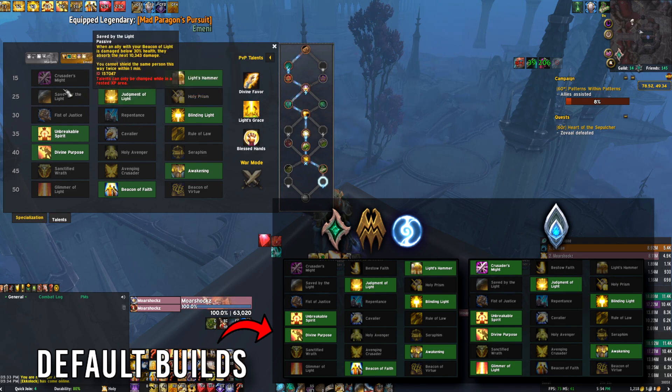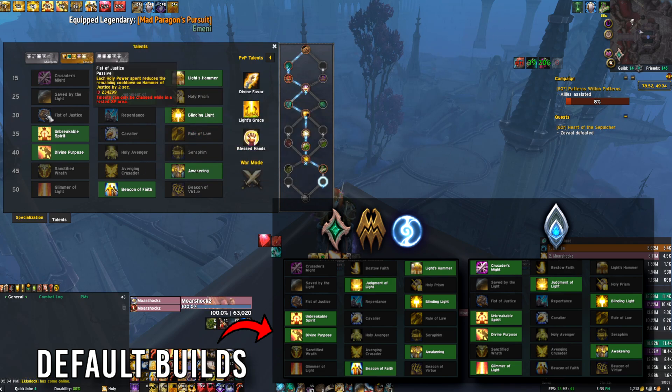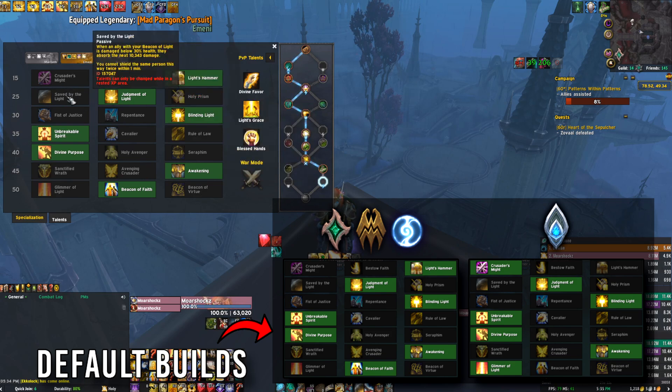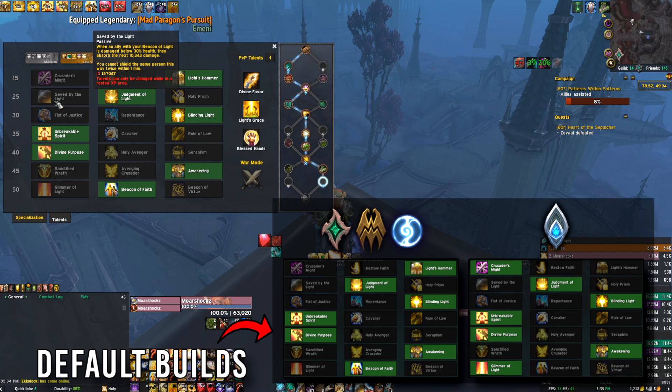In the 25 talent row, Saved by the Light is a very good talent if you take Beacon of Virtue. It's basically amazing — think of it like this: if you find yourself dying on the third boss in Sanguine Depths, Grand Proctor Borrelia, where she does the channel and then the big AoE explosion, this talent is very, very good if people in your group are just dying instantly to the explosion. Right before it goes off you can Beacon of Virtue everybody, and if they take heavy damage, Saved by the Light applies a big absorb shield to them. It can apply to everybody with Beacon, which is why it synergizes so well — amazing for boss fights with heavy AoE damage.